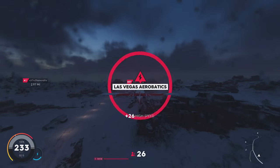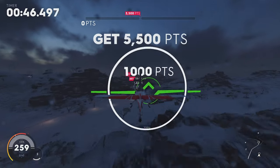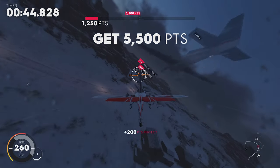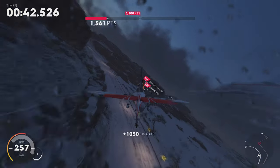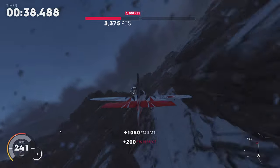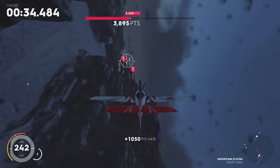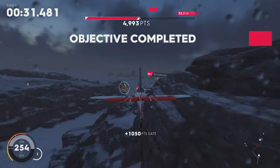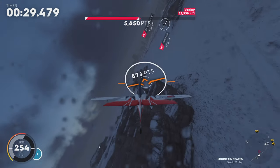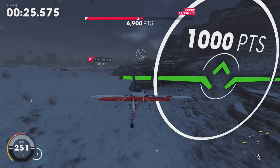Next up is the Las Vegas Aerobatics Skill. For this skill, I recommend using an Air Race Plane instead of an Aerobatics Plane, as they are much faster and will result in more score. To get the maximum score, you will need a full set of Scorebreaker parts, and the A-fix stat called Skilled, which can max out at a 10% points bonus per part.